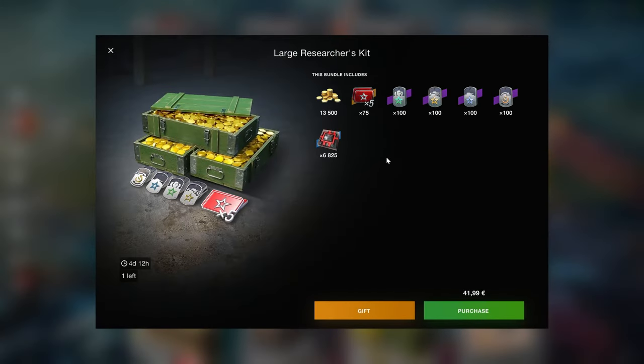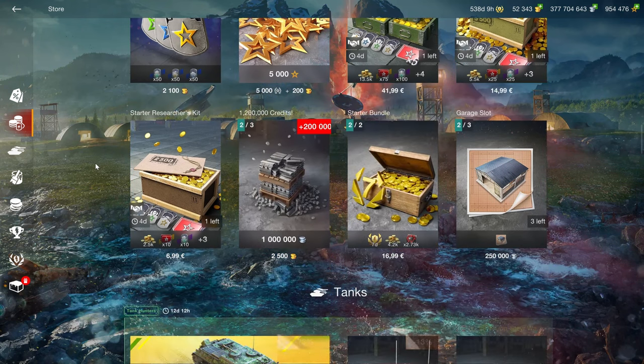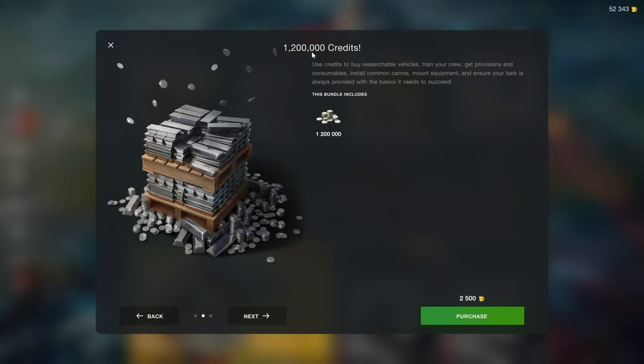Something like this — the large researchers kit — is a pretty good deal. It doesn't include credit boosters, unfortunately. That would make it truly valuable. It unfortunately includes cooldown boosters instead of credit boosters, which would make it much more valuable. But if you need the gold and the times fives, it works. It doesn't include credits, so that's fine. Don't buy credits, by the way — this is not a grand deal.